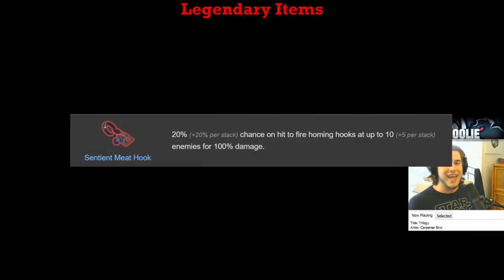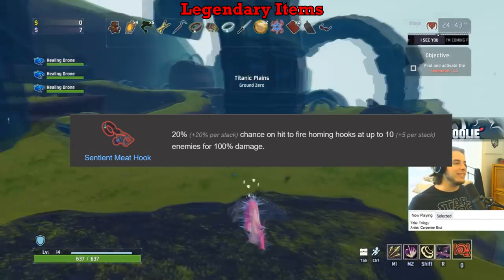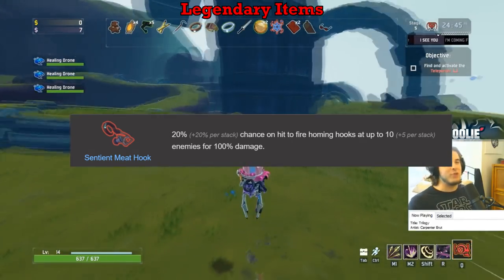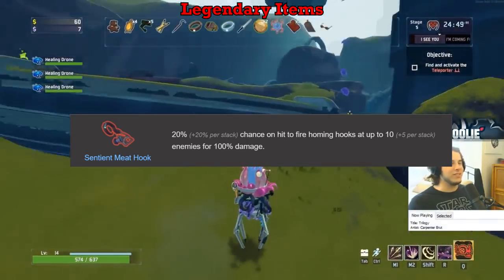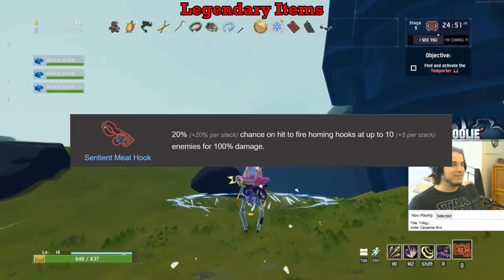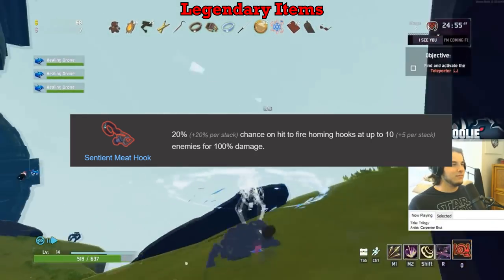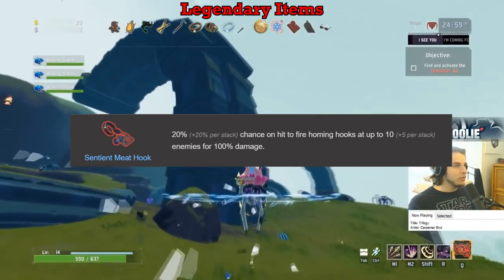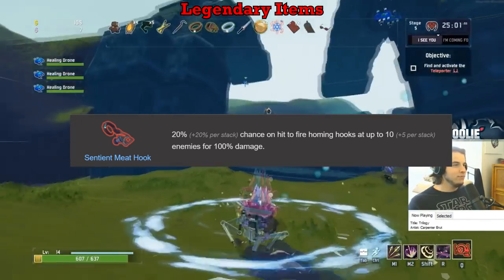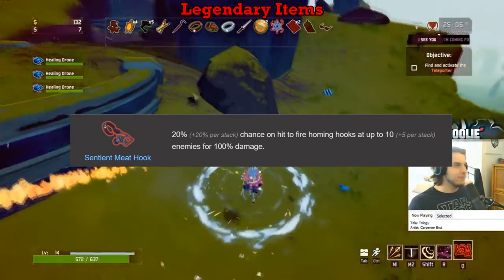The Sentient Meat Hook also gets an S. I vastly underestimated this item in my first tier list but quickly found out its usefulness. Essentially it becomes a free Primordial Cube — the black hole equipment — that procs every few seconds at worst and every couple hits at best. Like other multi-enemy effects, the damage on the item is irrelevant; rather the multi-enemy hits and its ability to proc your other on-hit items makes it crazy powerful, especially the AoE black hole grab. Amazing item.